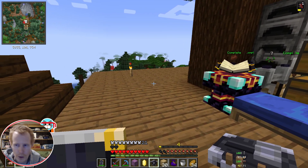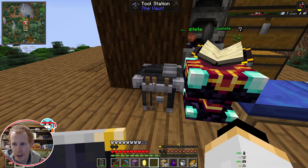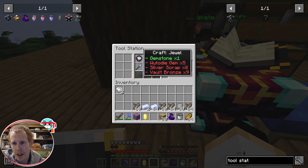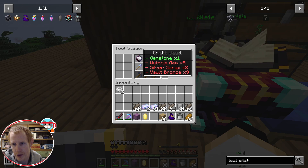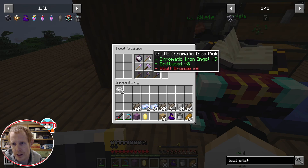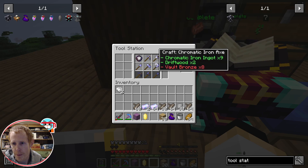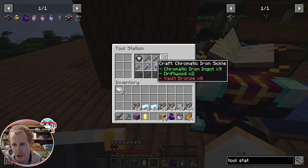We're going to put this down here and take a look at the UI. In here we can craft jewels — it takes gemstones, woodedites, gems, silver scrap, and vault bronze. We can craft chromatic iron picks which takes chromatic iron ingots, driftwood, and vault bronze, and the same with all the other chromatic iron tools.